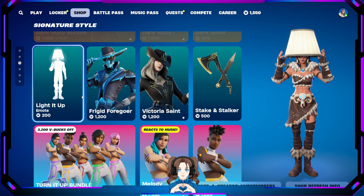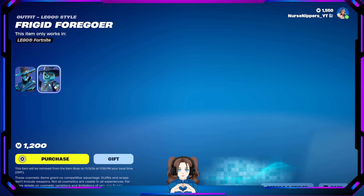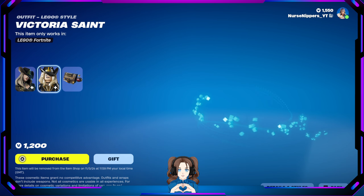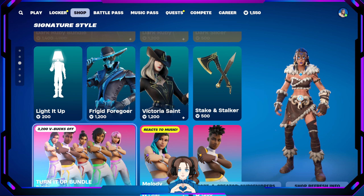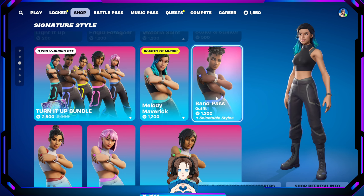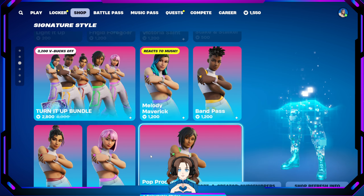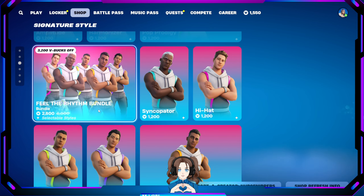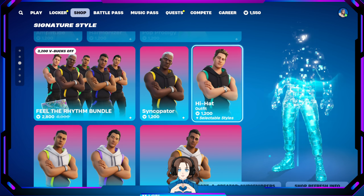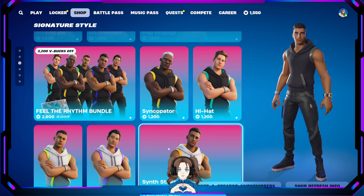Light Up emote, still here. Bridget Forgoer wasn't here, but there's his Lego version. Victoria Saint was here — there's her Lego version. And then we've got the Turn It Up bundle with Melody, Maverick, Band Pass, Amplitude, Harmonizer, and Pop Prodigy. For the guy version, we have the Fill the Rhythm bundle with the Syncopator, Hi-Hat, Reverb, Attenuator, and Synth Striker.